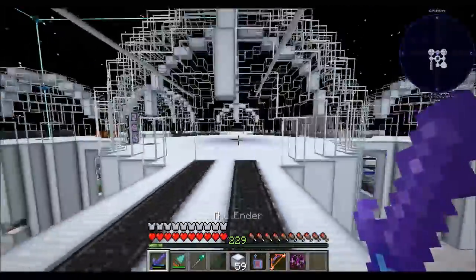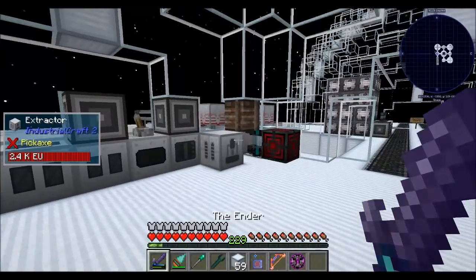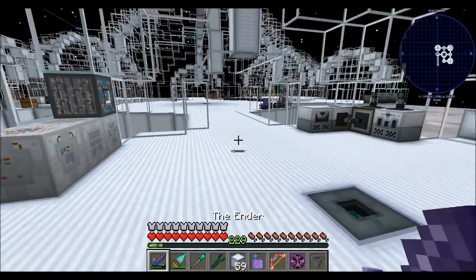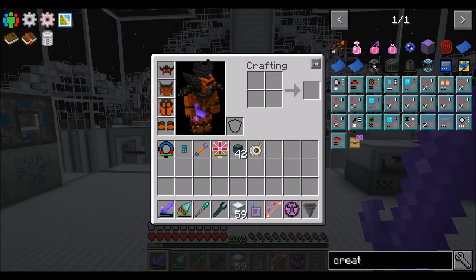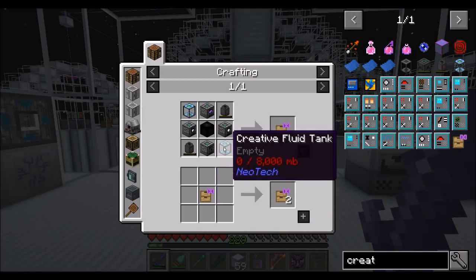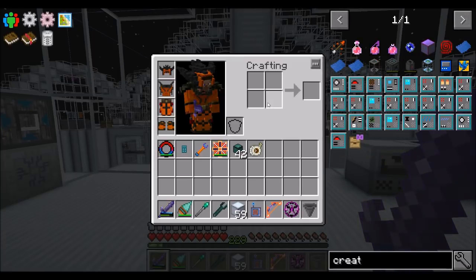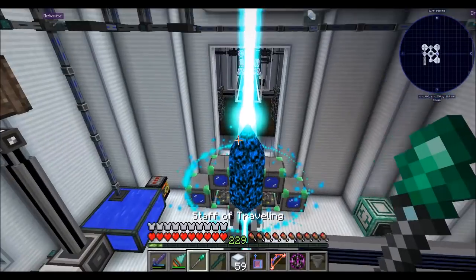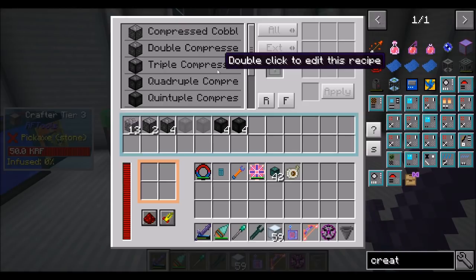We also made a lot of iridium. What I'd like to work on today — let's start looking at what's involved in some of the creative stuff we need to get. If I want to work towards the end goal of this pack, which is the creative vending upgrade, we're going to need some creative fluid tanks, creative gas tanks, and some octuple compressed cobblestone, which we also started working on last episode. We've got four sextuples, which is pretty good.